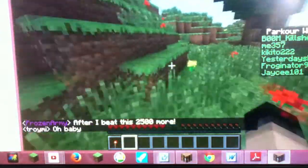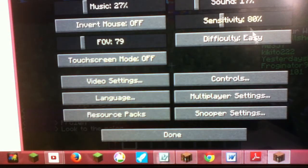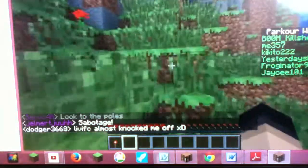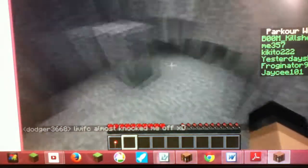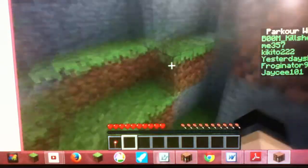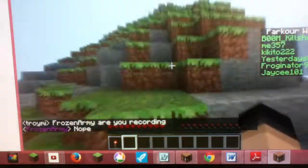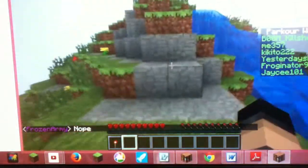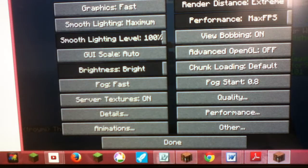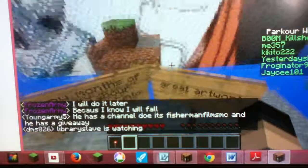A normal person would think that's it for the server, but I like exploring. Let me adjust — Options, Render Distance — there we go. Now you guys won't be able to see what's coming. There's some parkour here; I'll give it a shot. I lowered the render distance because once I get to the top there's a secret surprise. It looks really foggy outside. Here we go!